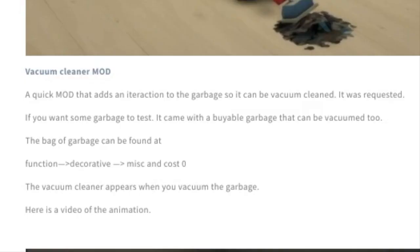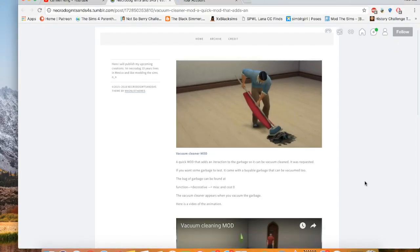It says it's a quick mod that adds an interaction to the garbage so it can be vacuum cleaned. It was requested. If you want some garbage to test it, it comes with a bag of garbage that can be vacuumed too. The bag of garbage can be found at Function > Decorative > Miscellaneous and costs zero.